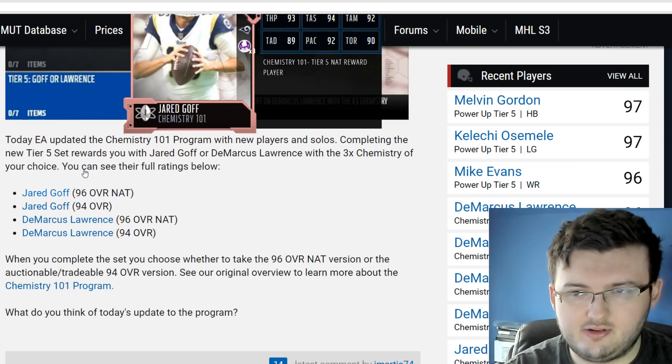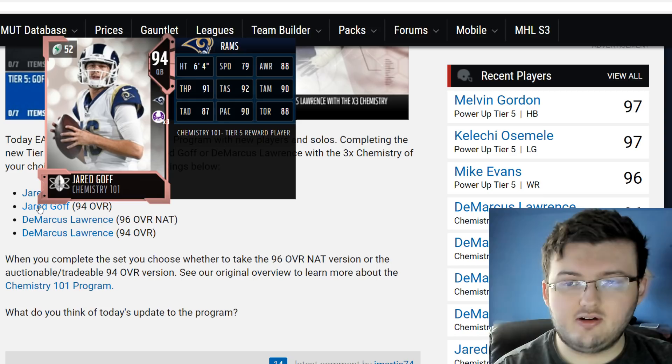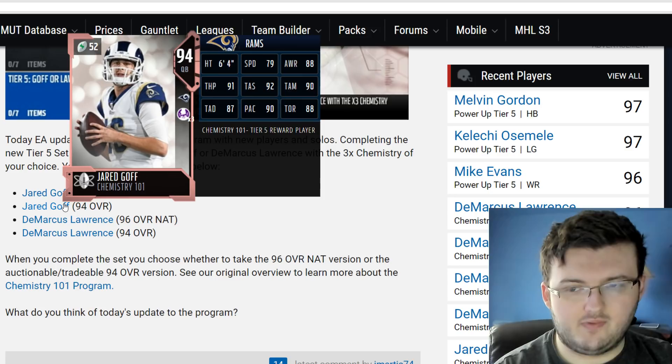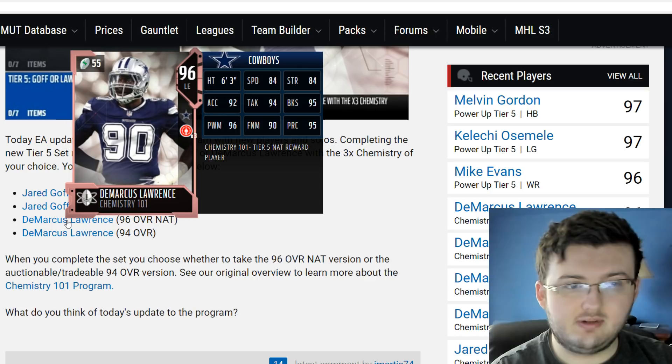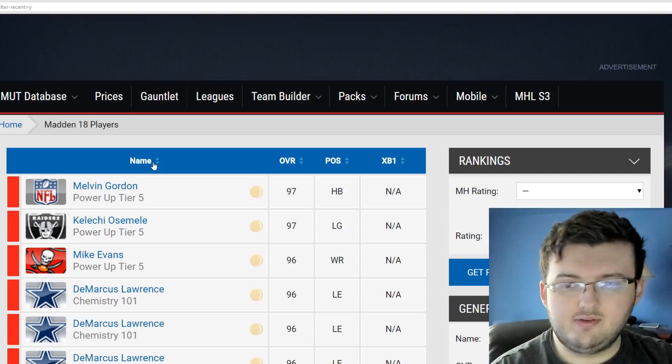Now, of course, we do have some new players — Jared Goff. Let me go ahead and zoom in real fast. We have Jared Goff 94, and then the 94 ultimate tradable version. Just like always, you have 2 different versions: the NAT version and the ultimate untradable version. The Masters are going to be Jared Goff and Demarcus Lawrence. So if you want to get the 96, you can't sell him — you have to keep him. If you get the 94, you can sell him. His prices will vary depending on how fast you get this done.